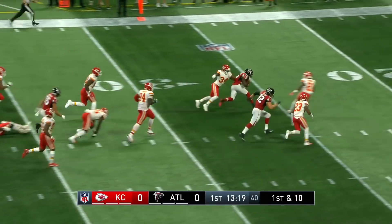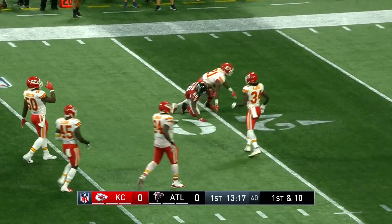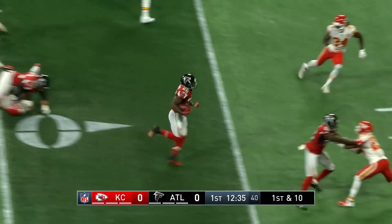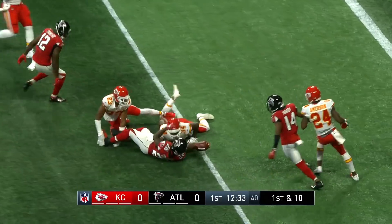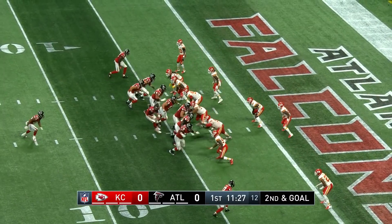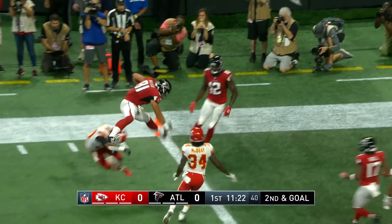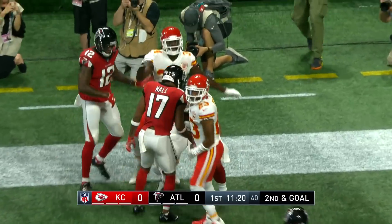The handoff to Coleman this time, he does cut it back and Coleman has a big gain. They'll give it to Coleman again and he slips a tackle. Coleman is calling down there — this is vital, get it in the zone. He's played by Matt Ryan to Hooper. Hooper leapfrogs — touchdown Falcons!